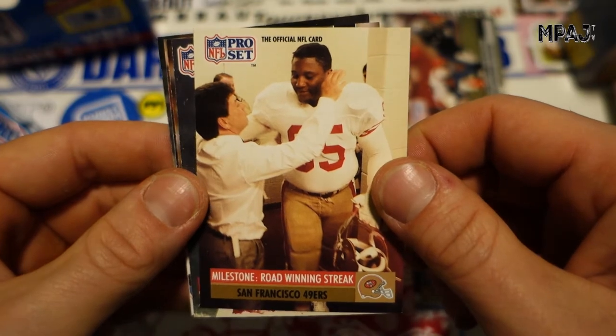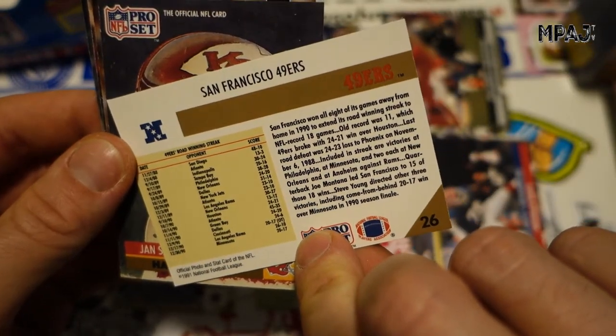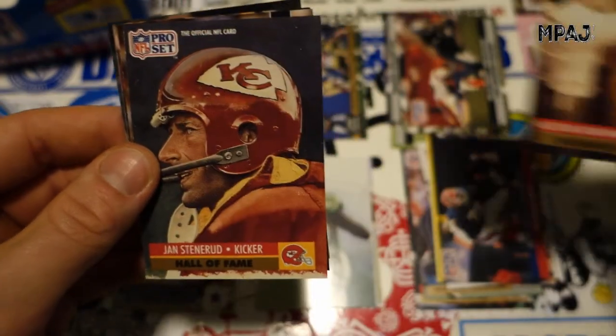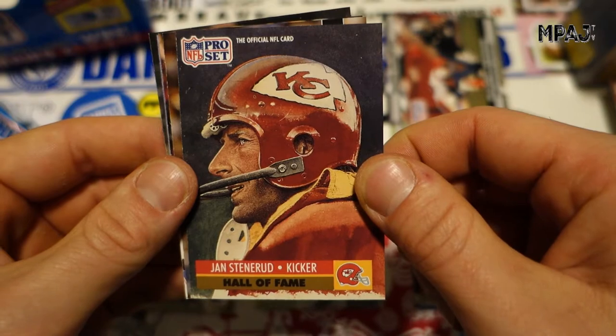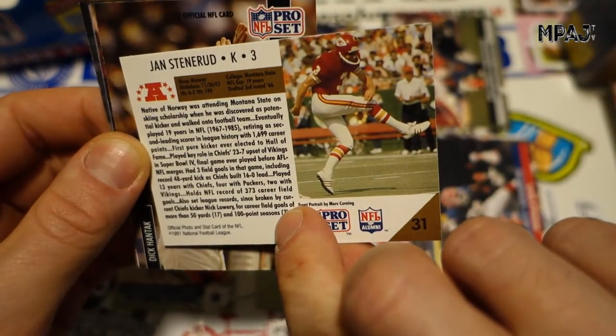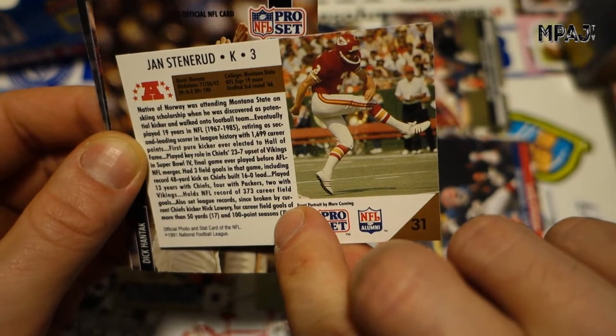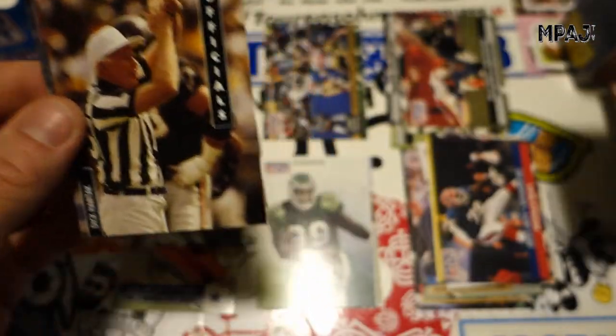Milestone — winning streak San Francisco 49ers. I didn't know when they won like 10-some-odd games in a row or more, something like that. Then we got Hall of Famer Jan Stenerud, kicker — 19 years in the league, not bad.